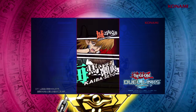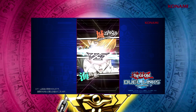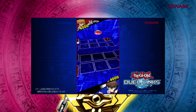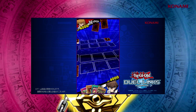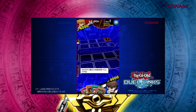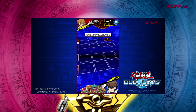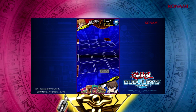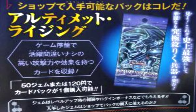Moving on to Duel Links, the mobile game coming out at the end of this month in Japan — we've had a couple of new bits of information released about how we're going to acquire cards and how the game progresses. You can duel NPC duelists in the Duel World mode to get cards, or you can buy booster packs via gems, which are login bonuses or bonuses you get from leveling up. Packs cost 50 gems or 120 yen, so you can also pay real money for them.